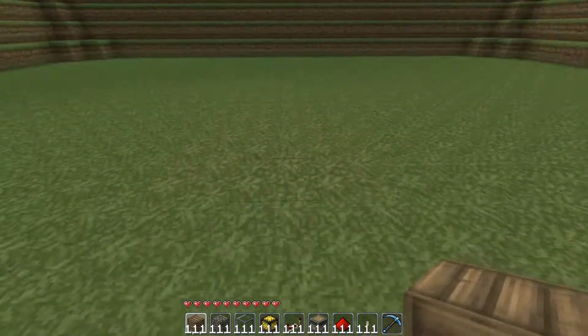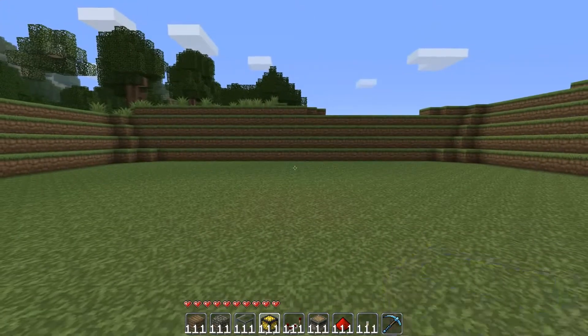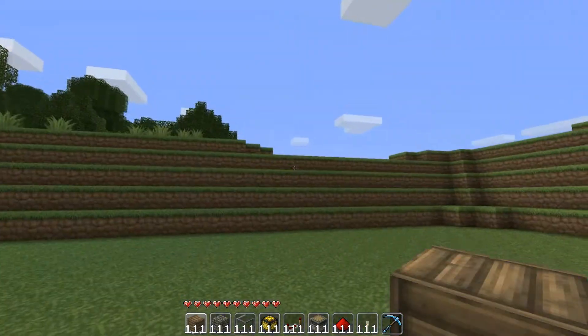First things first, let me just say what we're gonna make. We're gonna make a light fixture — it's gonna be glowstone as the lights. It's gonna be a hallway building type thing, and it's basically a light switch and then the lights will come on.